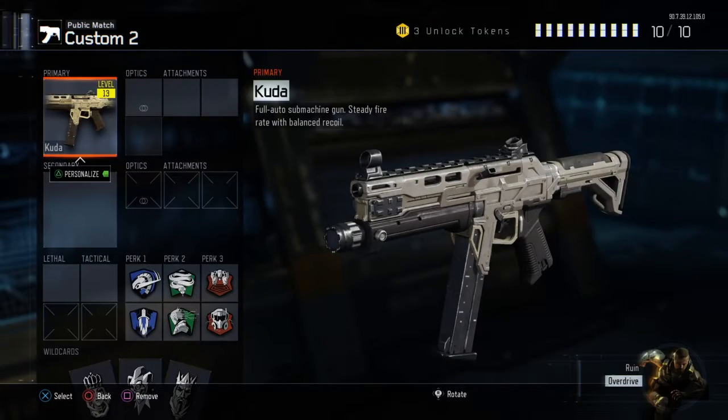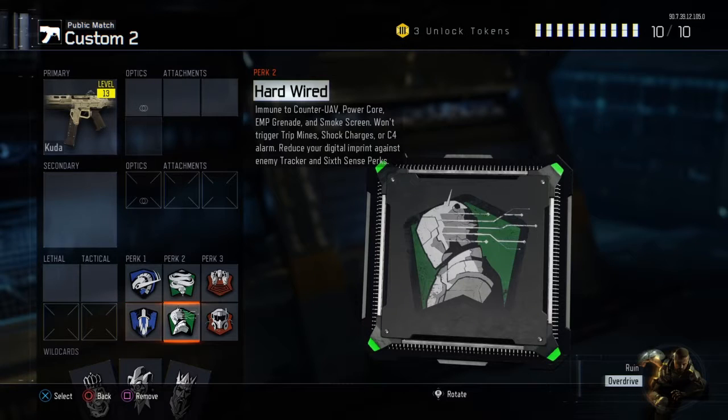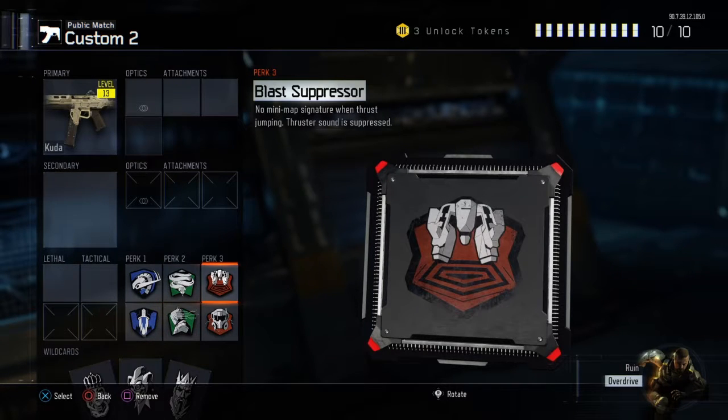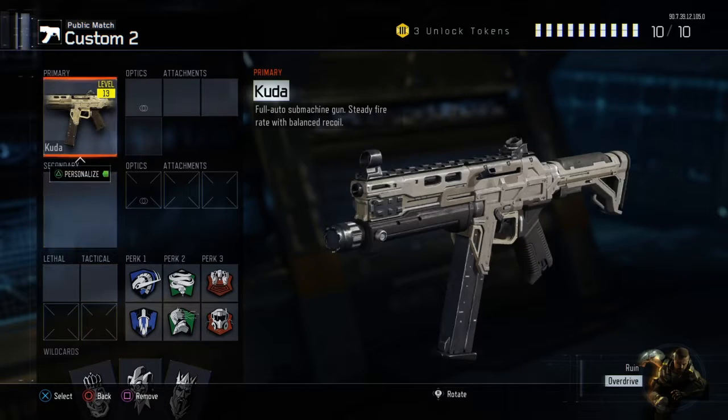I am running with my perks though: Overclock, Afterburner, Hardwired, Cold-Blooded, Blast Suppressor, and Tactical Mask. These six perks help out greatly with running around with this gun with nothing on it.